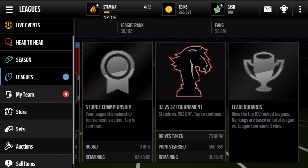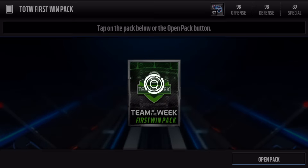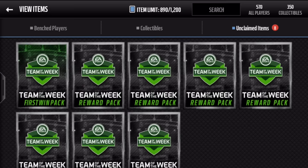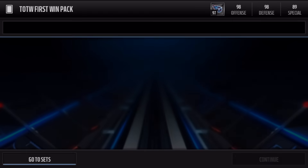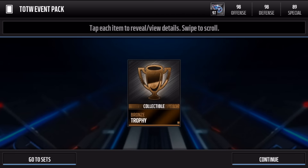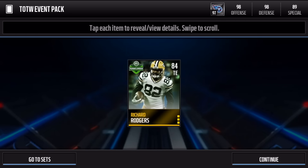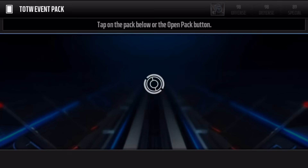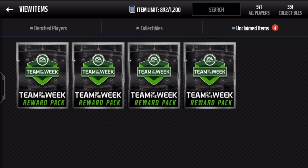We've got a couple packs saved up to open, see if we can get anything to complete this set right off the bat. We've got our first win pack — all of these are just from playing the live events. You get a guaranteed collectible in your first win pack. We also have a bunch of reward packs. Bronze trophy, and there we go — a gold player right there. Add him into the set, get us closer and closer to that Patrick Peterson card. And a silver trophy, not as helpful, but that's all right.